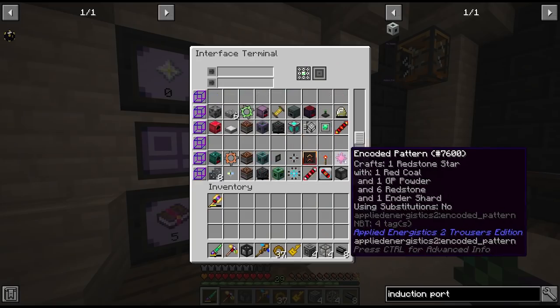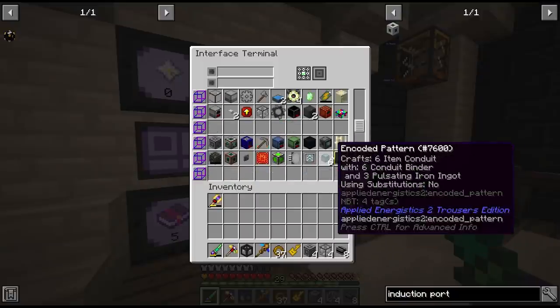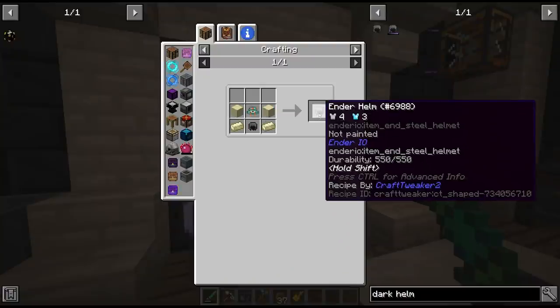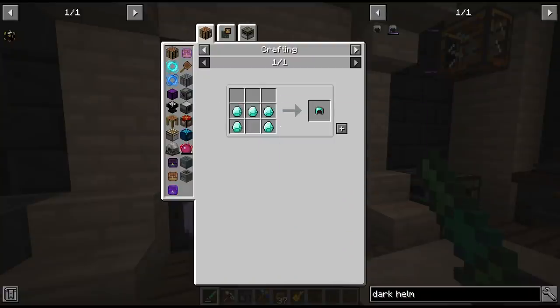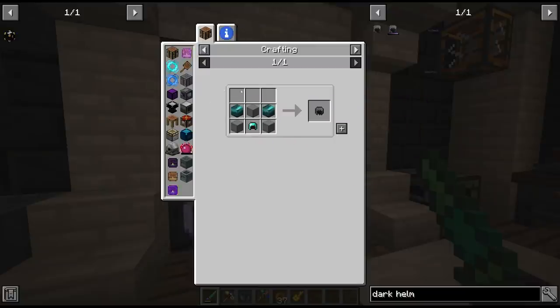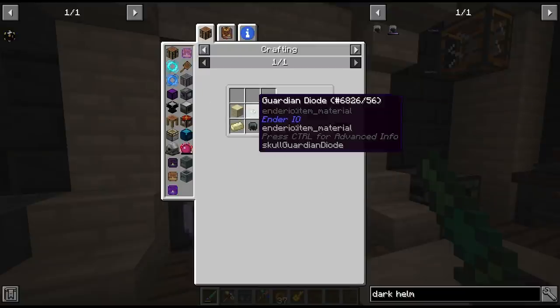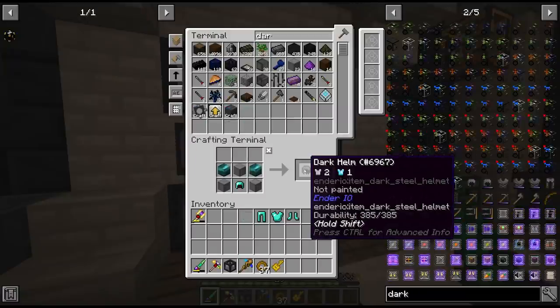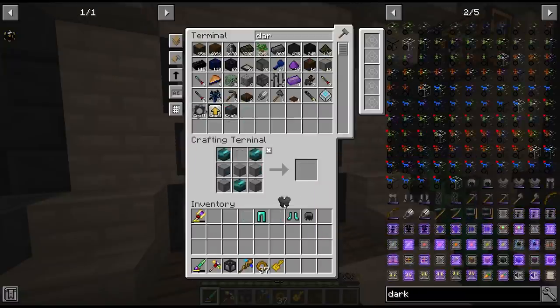That should do us for about half this episode and then we'll have to upgrade again. The recipes for the dark set don't look too bad — it's just the diamond helmet which in this pack has the default recipe, which I'm very surprised to see. Some enderium and some dark steel, which we should have plenty of. To upgrade it we need some guardian diodes made in Slice and Splice but these are pretty cheap. So there is our dark helm, the dark chest plate, the leggings and the boots.